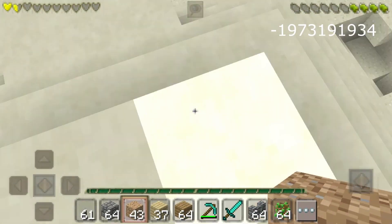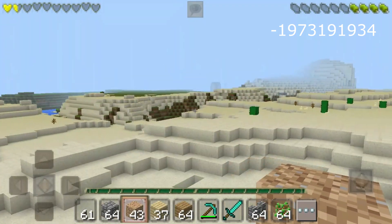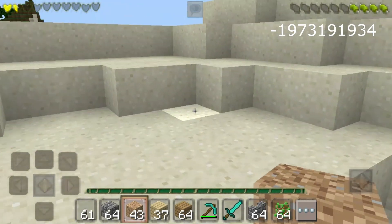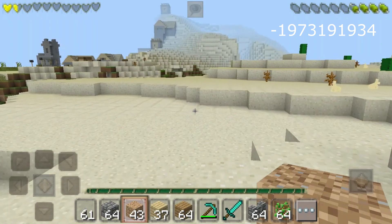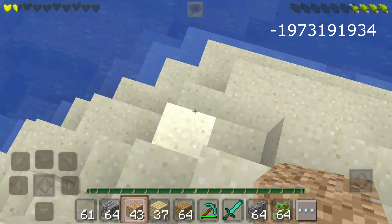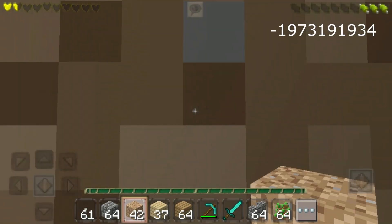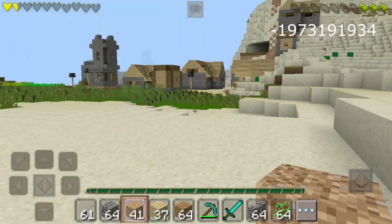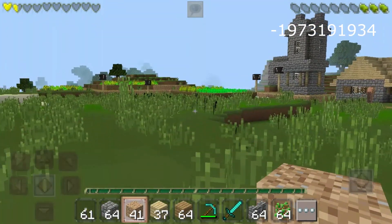Now from here you can see one pyramid there and one there. You just need to go in that direction and you will find the village. The village is half on the grass and half on the sand. I'm not sure if it has a blacksmith with a chest, but let's go say hello to the villagers. It looks like a small village — actually it's pretty big.